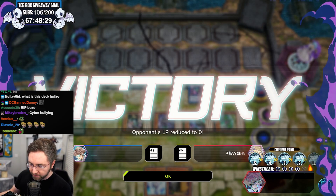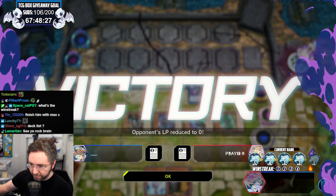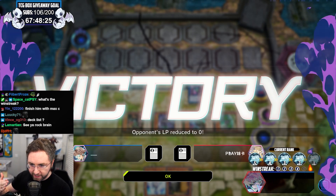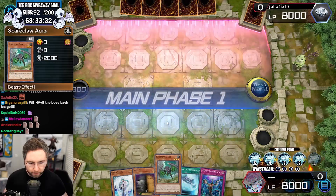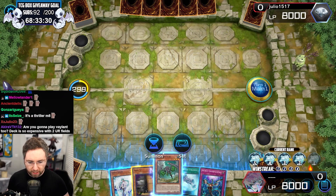I feel like Ultimate Conductor Tyranno. They're both kind of the same — they put monsters in defense, they attack everything, they pierce. Did this just power creep Dinosaurs or what? Full combo, one card full combo.